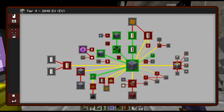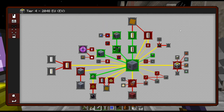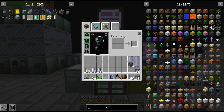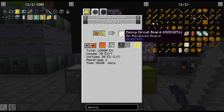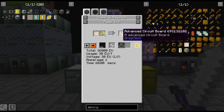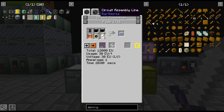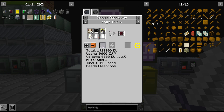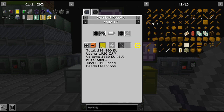EV and up is just massive amounts of different types of processing and chemistry. We're going to work towards the Apoxid, because with that we'll be able to get better circuit boards — namely the Epoxy circuit board — which lets us get advanced circuit boards. That opens up quite a bit of stuff, mainly the nanoprocessors, which is the main reason I'm working towards this.